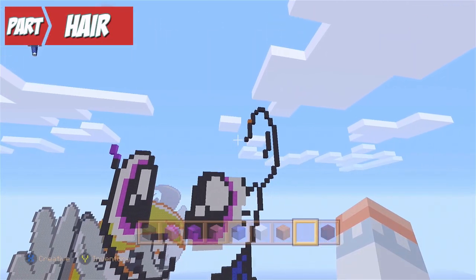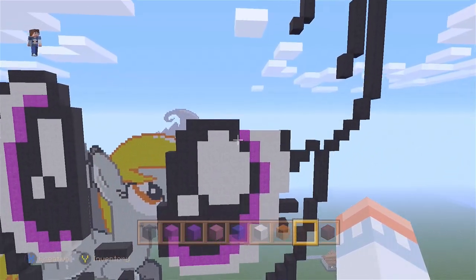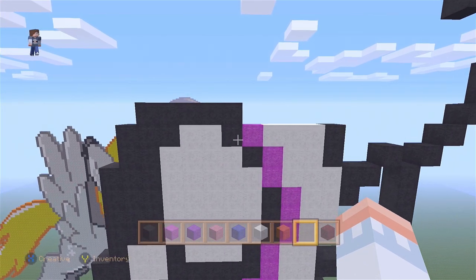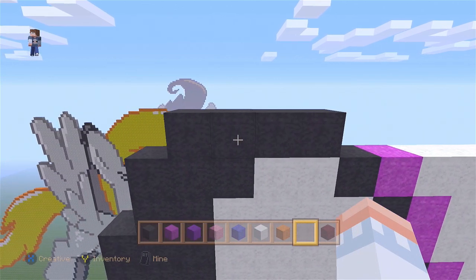Hey everyone, my name is Shadow. So today we're going to continue where we left off. Before we start, I want you to go to the eye. Right here on top of these two blocks, I want you to remove the one block on top. Please make sure you only have four blocks on the left.